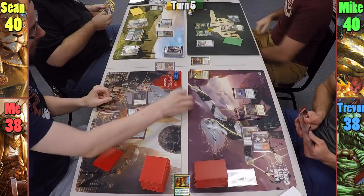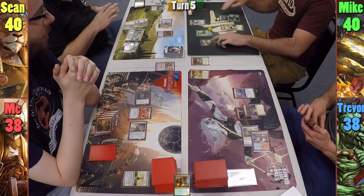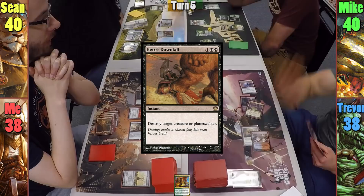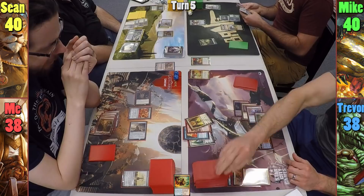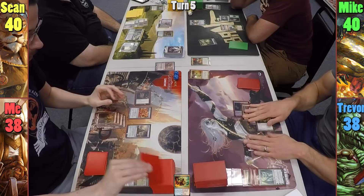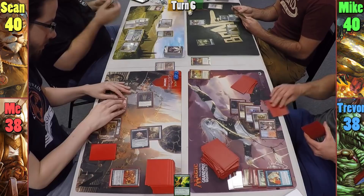Mike plays a Forest and clamps the plant token once more. He then upticks Nissa to create a plant and discards down to 7 at end of turn. Trevor uses Hero's Downfall at end of turn to take out Nissa. During his main phase, Trevor casts Steam Augury desperate for lands, unfortunately hitting 0 lands with 3 cards costing 6 or more. I choose to give him the pile with Nicol Bolas Planeswalker and Mystical Tutor. I draw and play a Mountain, cast Commander Sphere, then try to resolve Wheel of Fortune. Trevor casts Mystical Tutor in response, and Mike uses Krosan Grip on my Torpor Orb. Trevor puts Dig Through Time on top, and we all draw 7.